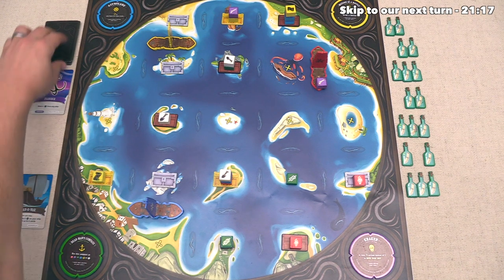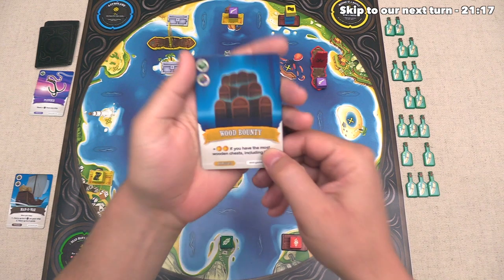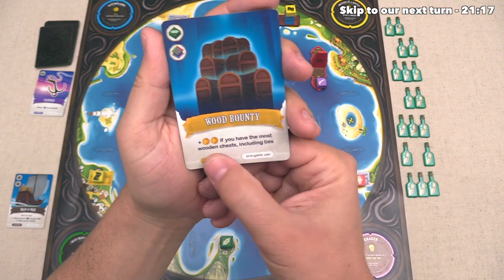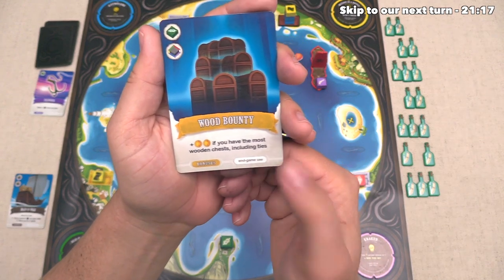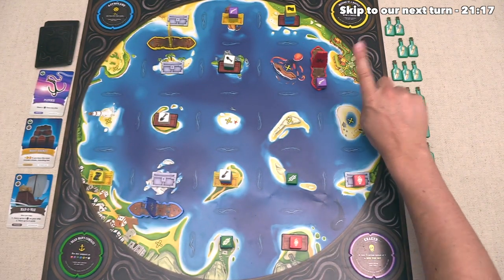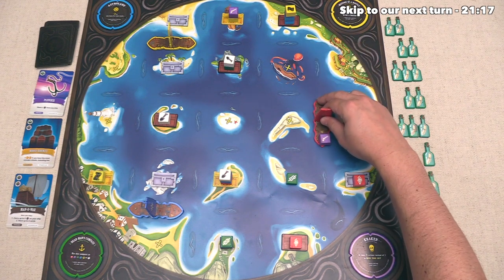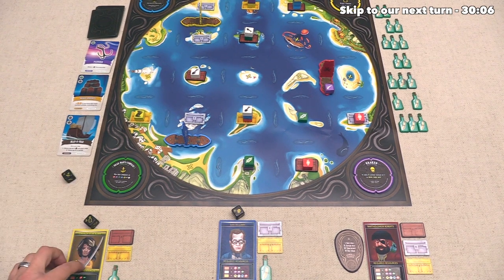After taking that card, a new one has to be revealed, and this is wood bounty. This says if you spend a green resource and then one of any other resource, you'll get two coins at the end of the game if you also have the most wooden chests or are tied for the most. The red player still has one of their three actions left, and they are going to use it to simply move right over here. This means their turn is over, and now we get to go.